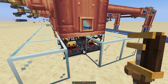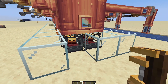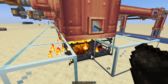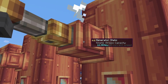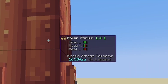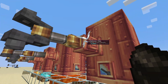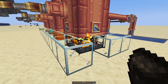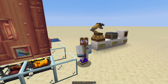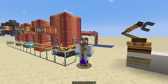Blaze burners can do something very special. We are currently producing 2,000 stress units. If I give this blaze burner some coal, you can see we're now producing 16,000 stress units. We have enough water going in, the size is big enough — we're able to produce 16,000 stress units just from this one fueled blaze burner. We'll have a look at mechanical arms and deployers and depots in a minute to get the blaze burners constantly fed.